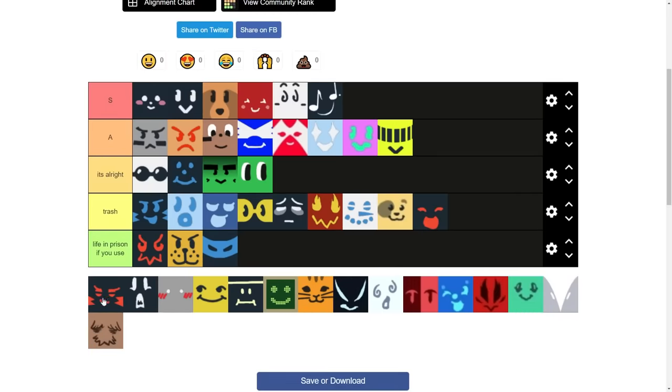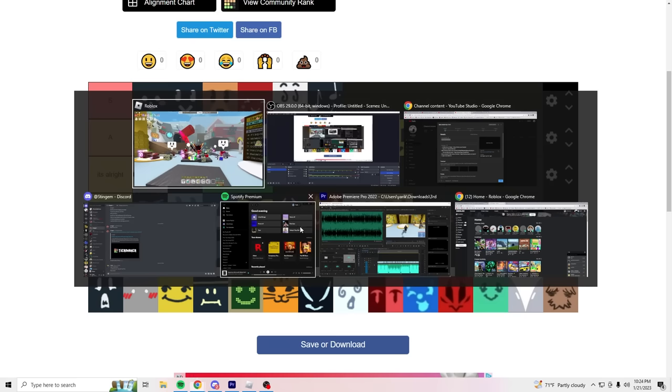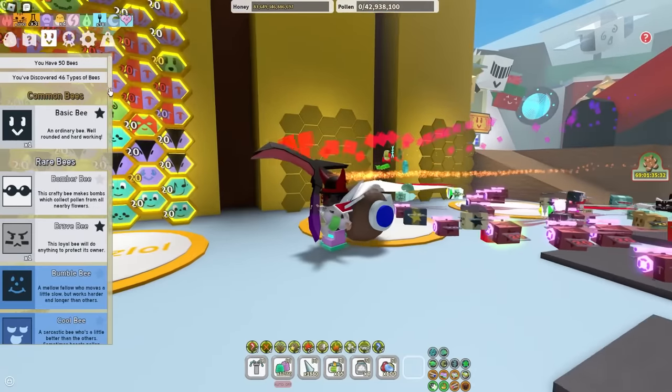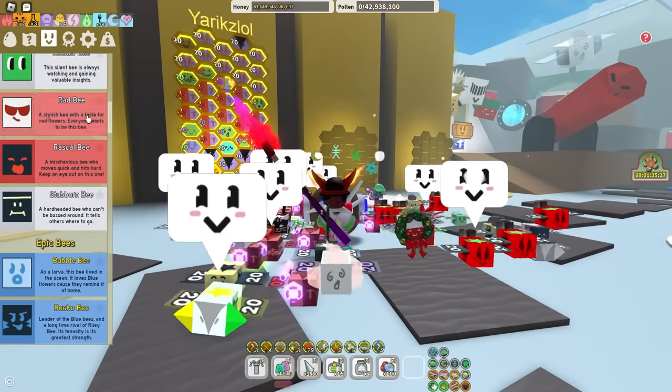Rascal B — unbiased opinion, I'm putting Rascal and Riley over in trash as well, same as blue. I don't think I have them in my hive. Some people prefer to, but they're not very useful.